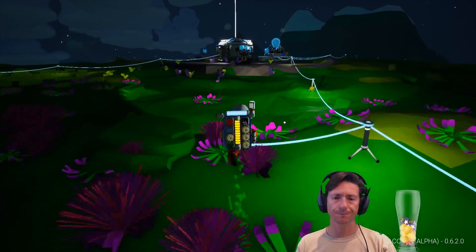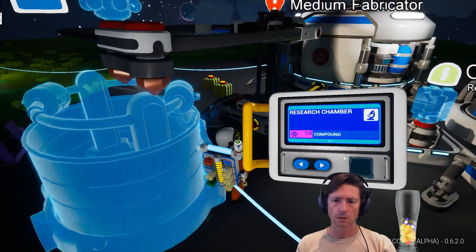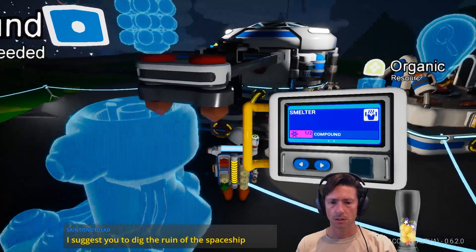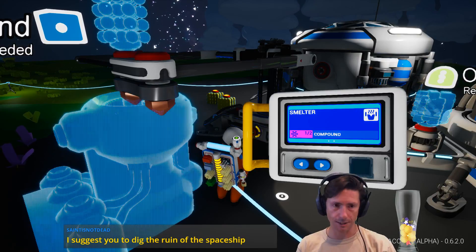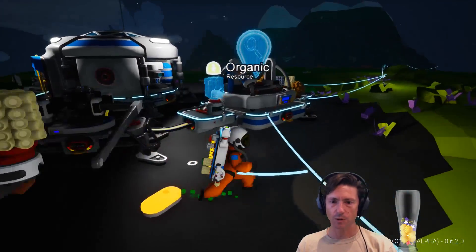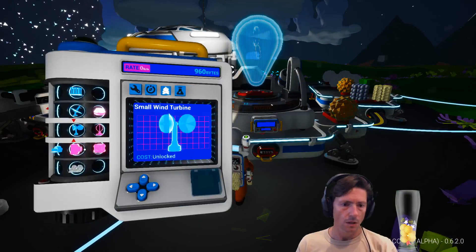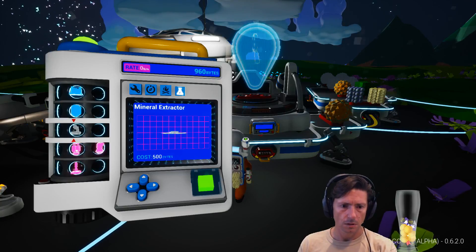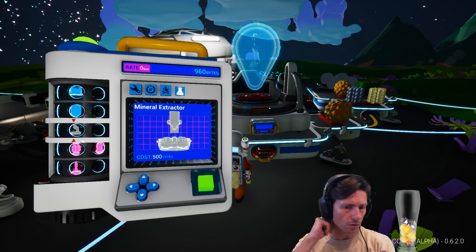It's not the smelter — it's the other one. We have the research lab and we need — there's one more that you can build around here. Research chamber, large platform — yeah, the smelter. Yes, we need the smelter to actually transform things into copper and then into aluminium. So I suggest you dig the ruin of the spaceship — there should be some surprise there. Let's check if I can now unblock the production. Mineral extractor — yes, I can get this!